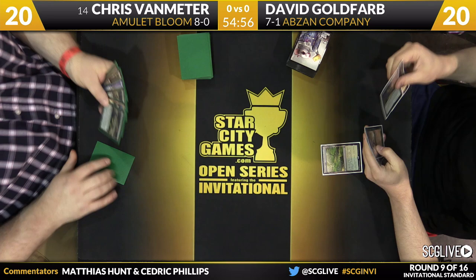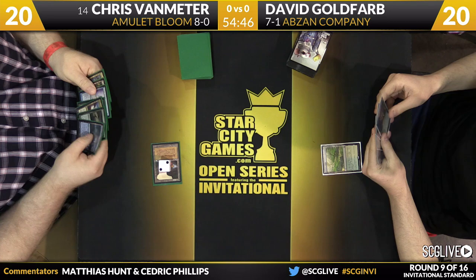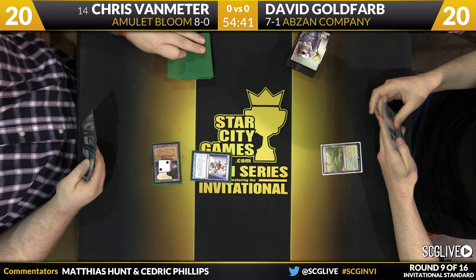We're going to see if Chris can get off to something crazy or if David can work his way through his mulligan at five. We're going to start things off with a Windswept Heath to kick off round number nine here on day two of coverage. Van Meter will start with a Gemstone Mine — three counters on that. He's tapping mana; could be a Stirrings, could be an Amulet. It'll be a Serum Visions, though. Serum Visions is actually oftentimes what you'll see them start on, even if they do have the other cards.